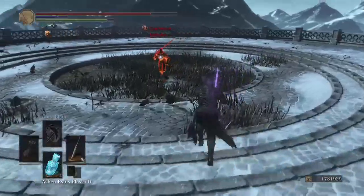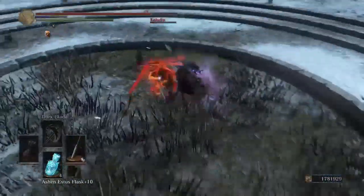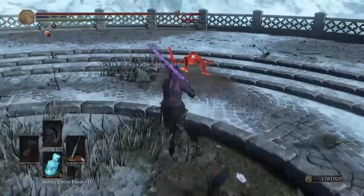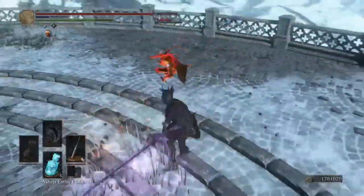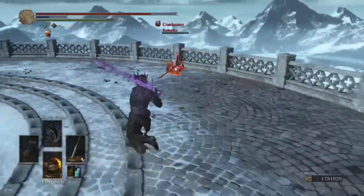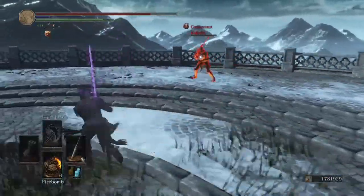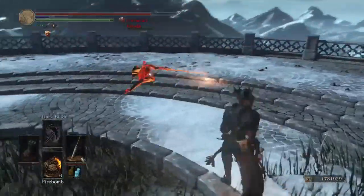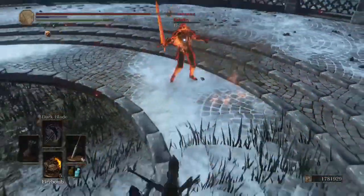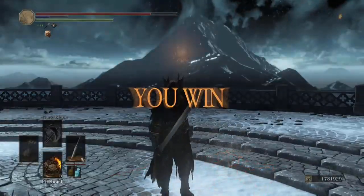This thing is a beast — long weapon. By the way, everyone, this is my first build I've ever created with the Stoic Greatsword, first time I've ever used it. We caught him at the end of that — just missed that roll catch. Fire bomb, fire bomb — there we go. It's over man, good game.